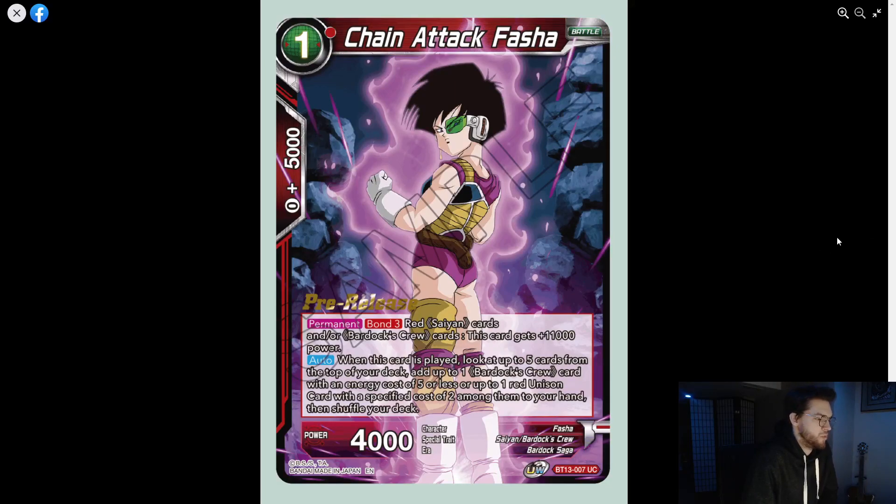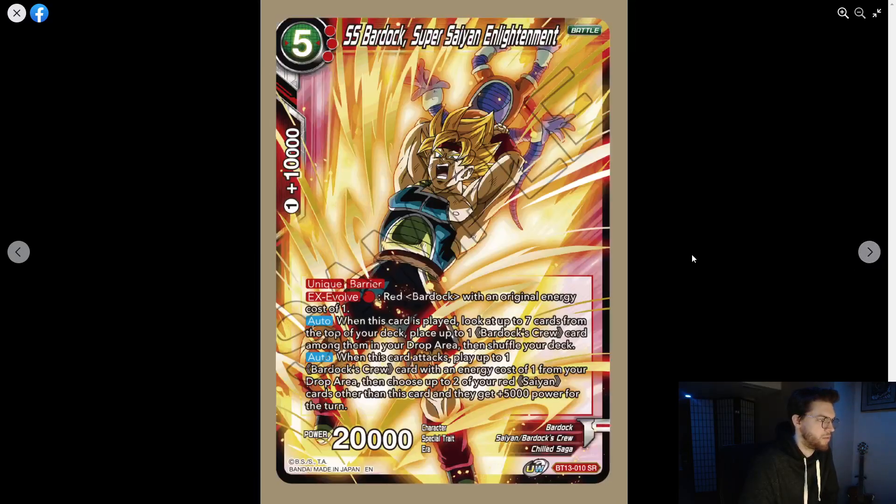Chain Attack Fasha also has Bond 3. This card essentially becomes a three-drop 15k. When this card is played, look at the top five from your deck, add up to one Bardock crew card with energy cost five or less, or a red unison with a specific cost of two among them, then shuffle. So you have a searcher you can play out for free.